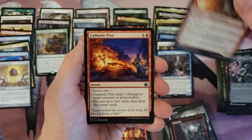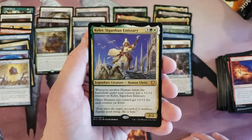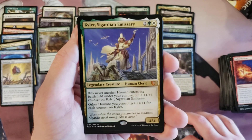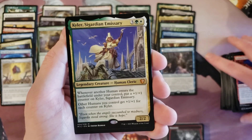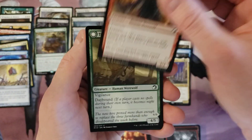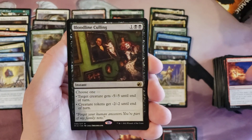Two packs left — gotta get a borderless. I don't think I've seen a box without one. Kyler, Sigardian Emissary — mythic commander. That's unexpected, not the mythic I was hoping for in terms of borderless, but okay. Bloodline Calling.